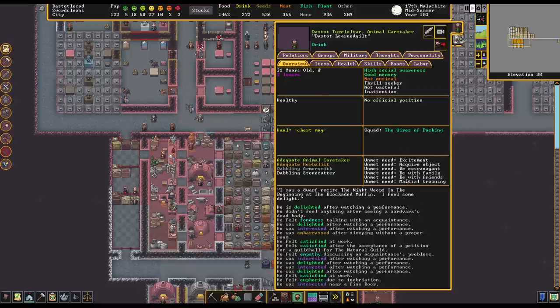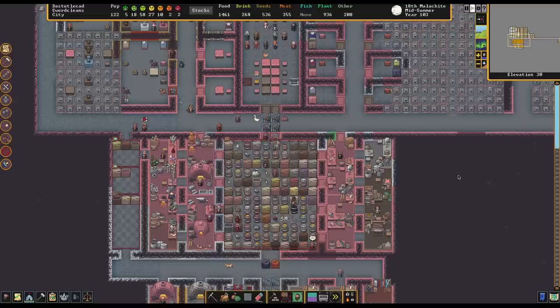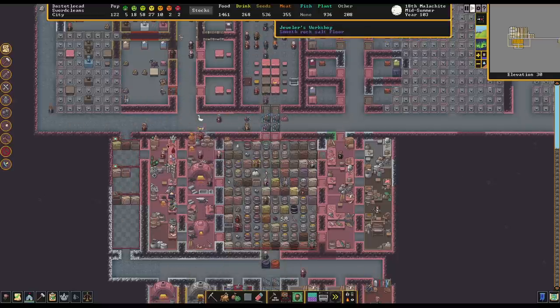Just because if we're going to invest a bunch of gem cutting skill on someone, it might be nice if they didn't die. Plus if we turn on training schedules, they won't be busy doing military training. We could keep an eye on her from time to time. Right now she's got an unmet need for martial training. Maybe I should have left her in the military. Oh well.